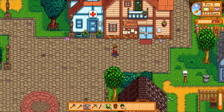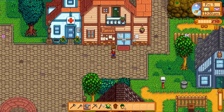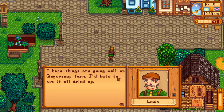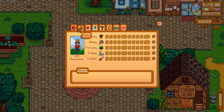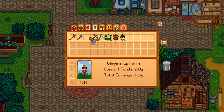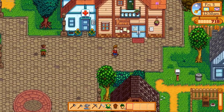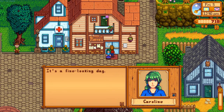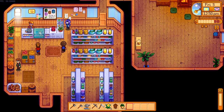Where did you go? I am in the store — you sent me on a quest to buy more seeds. I'm outside Pierre's. There's Louis. Maybe I'll buy some kale. I have parsnips — what should we do with those? We could sell them, or put them in our box by the farm. I just sold mine here at the store. Eating restores your energy, but it's better to sell them early game.